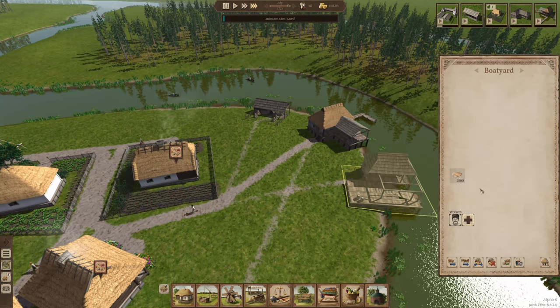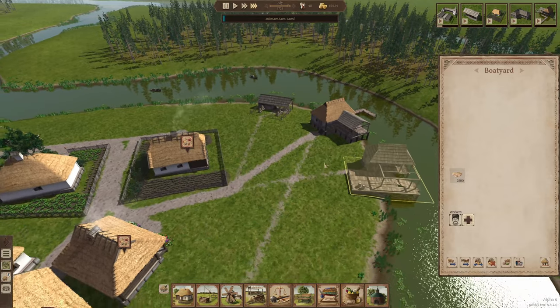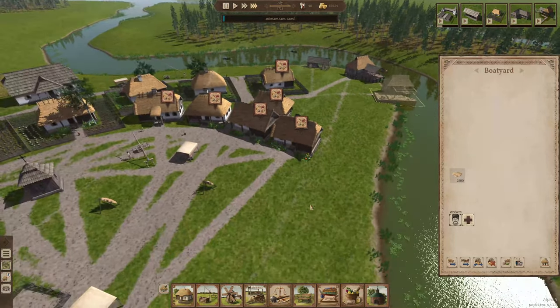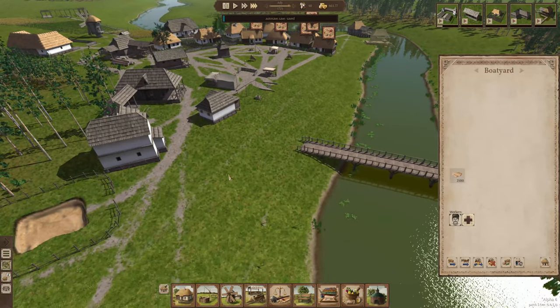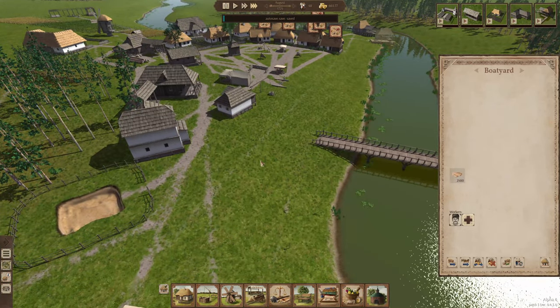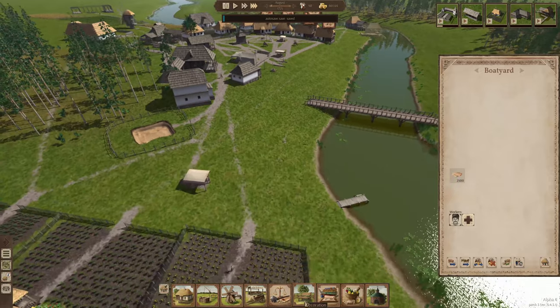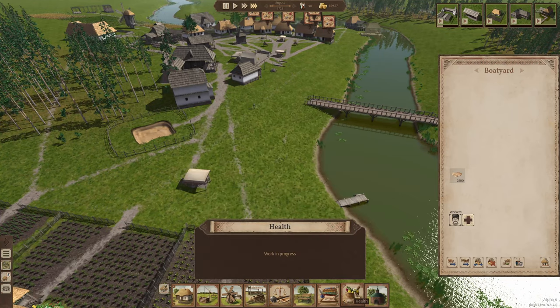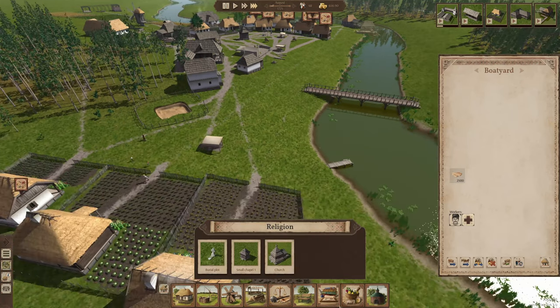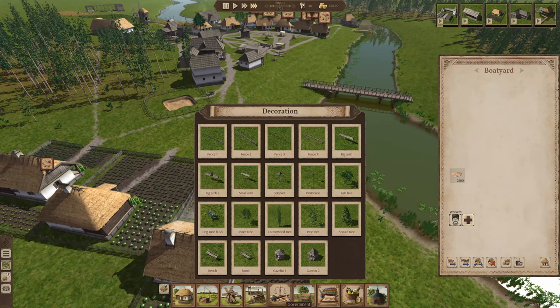Can we build another boat? It doesn't show building another boat either. I think it would give us an indicator that there was another boat available. I wonder if decorations have any purpose to them, or if they're just strictly eye candy and not anything to do with functionality.